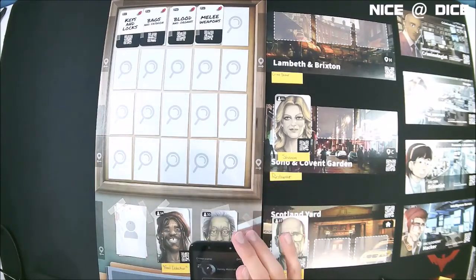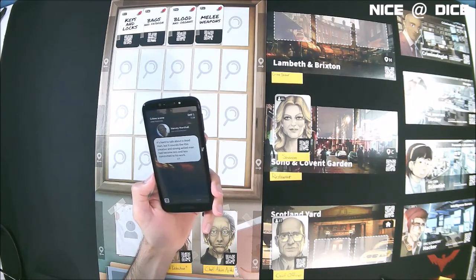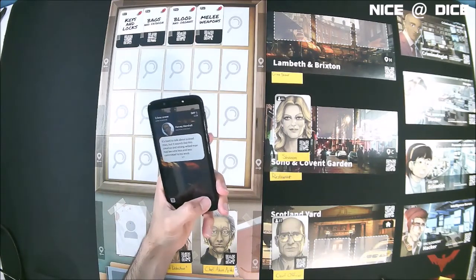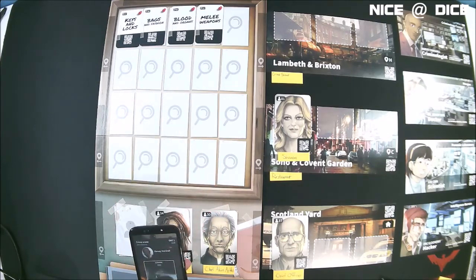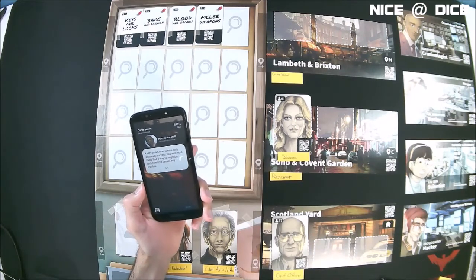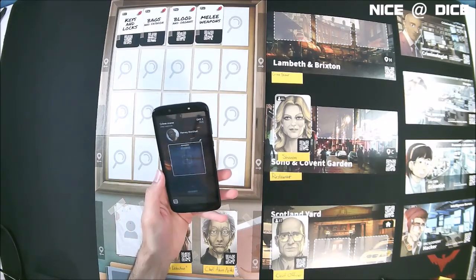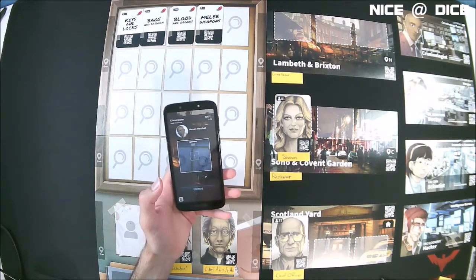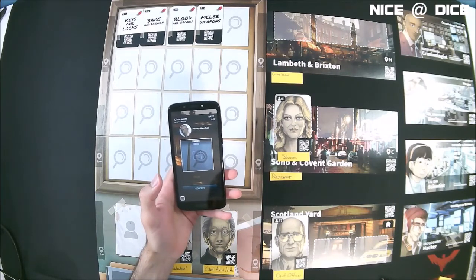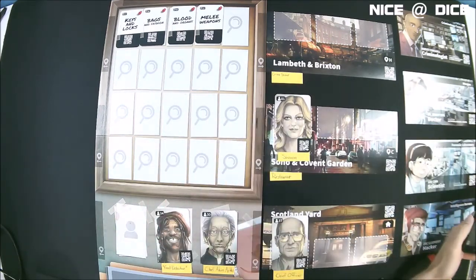Let's see if he has anything to tell us about the chef. He says it's hard to talk about a dead man, but it sounds like this creative and strong-willed man had become less and less committed to his work. Interesting. And we'll see if he has anything to say about this blogger guy — a very smart man who is only after easy success. You will most likely find a way to negotiate with him if he causes any trouble.